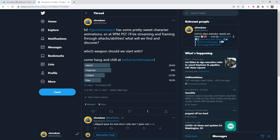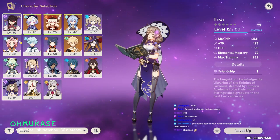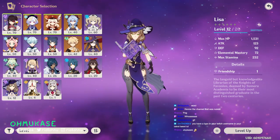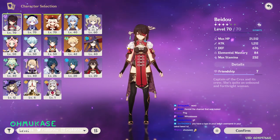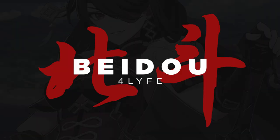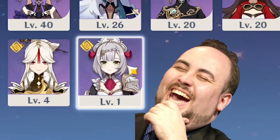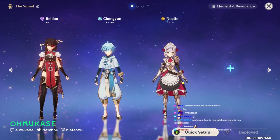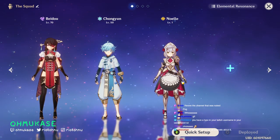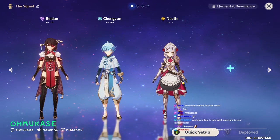I own every single catalyst user. Claymore users — I only have three out of five or six. Bow users have about four or five. For now we'll look at claymore users. I only have two — Noelle is only level one though. I'll probably try to record sections of these so we can frame through it later.